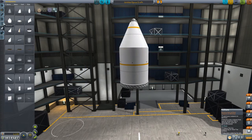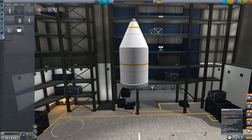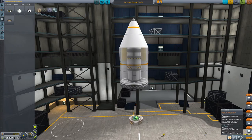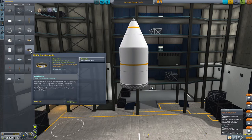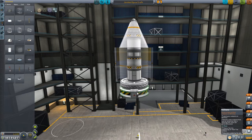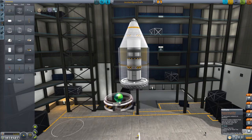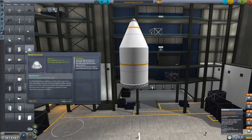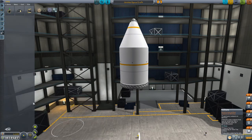We can add in some batteries at the top here to make it slightly less problematic when launching. Inline stabilizer — that's the small one, I need a bigger one. Don't we have the big one yet? Apparently not. Batteries — batteries — there we go.